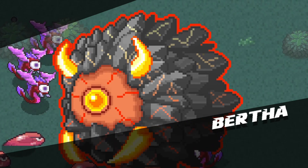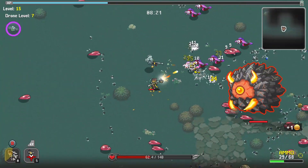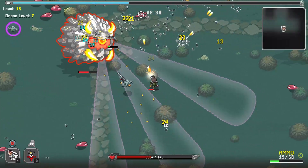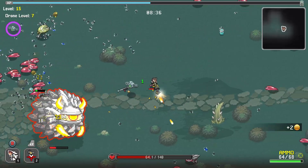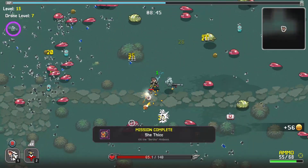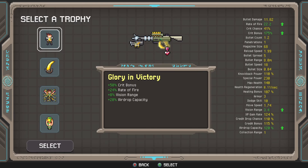Second boss — that was Bertha. I have a great dislike for you, Bertha. I'm going to place a turret. We are killing you slowly — there we go, she's sick. Crit bonus, rate of fire — it does increase my rate of fire, which is interesting.